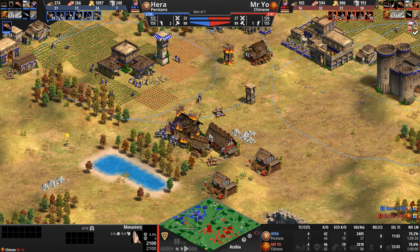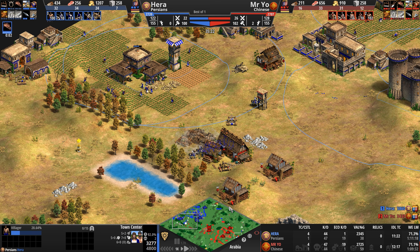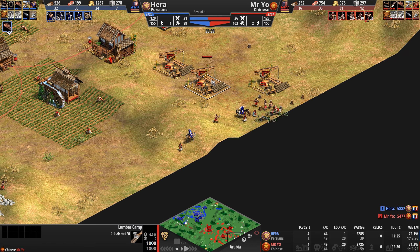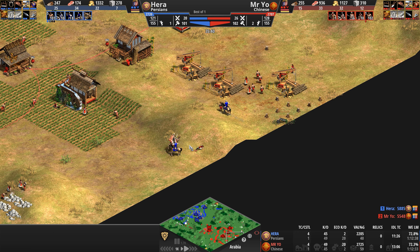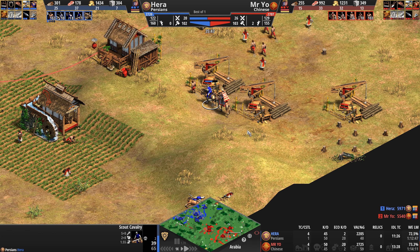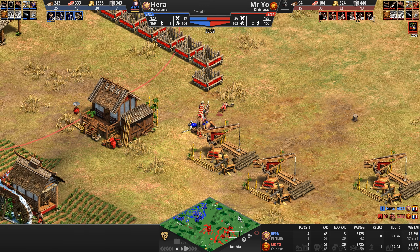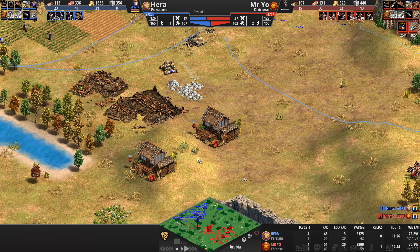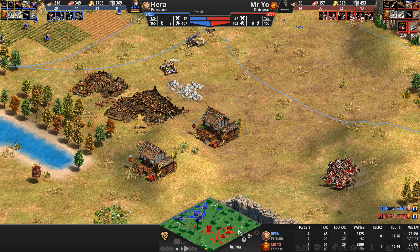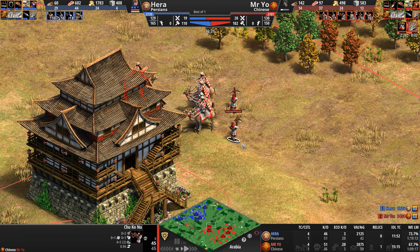Hera takes the villager lead, but look at the center position Mr. Yo has established for himself. Zero relics for anybody, although a monastery is now up for Mr. Yo. That proxy structure is definitely going to fall. Continue to be impressed by Hera's ability to keep this town center alive. Hera shoves in with two scouts through the deforested plain, but the camel is going to absolutely wreck them. Mr. Yo has to relocate — no more lumber in this part of the map, and all the little infrastructure is going down. Chu Ko Nus are out — absolutely love to see this unit — and Mr. Yo is heading up to Imperial.